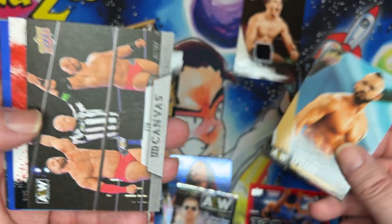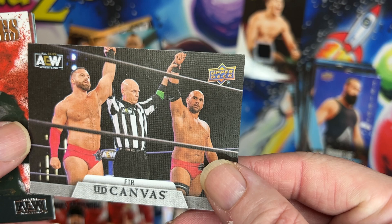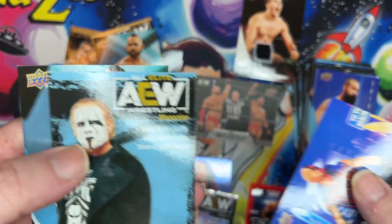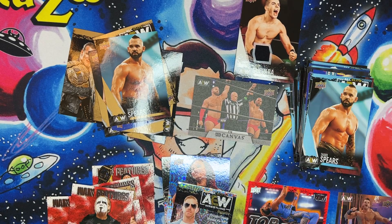There's our gold, and there's our canvas. And we've got FTR number 23 — that one's new, don't have that — and a Sting main feature. And that's it for this box.